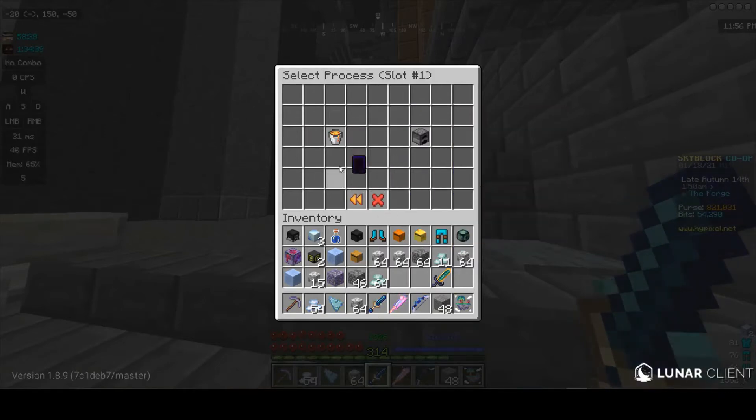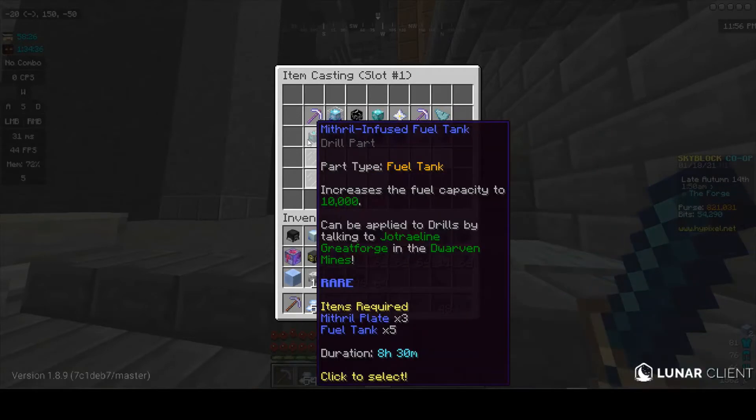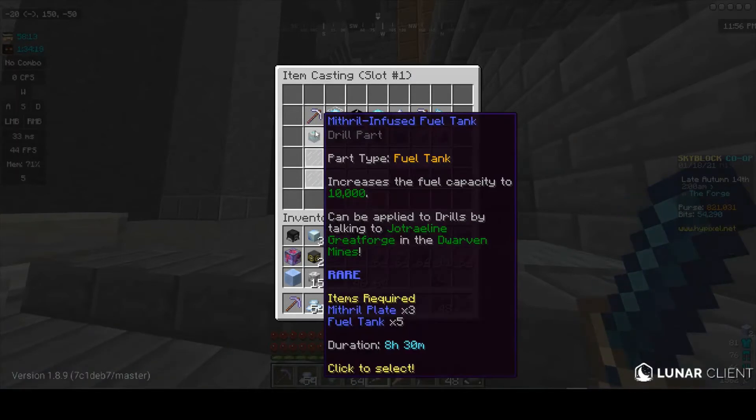I think it would be more reasonable to go for the mithril-infused fuel tank, which is only five fuel tanks and only three mithril planks. But that's ten enchanted coal blocks, which is still fucking stupid. I'm going to get my other friend's reaction now - I'll be back in a second.